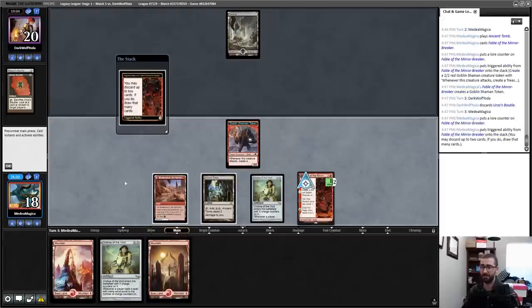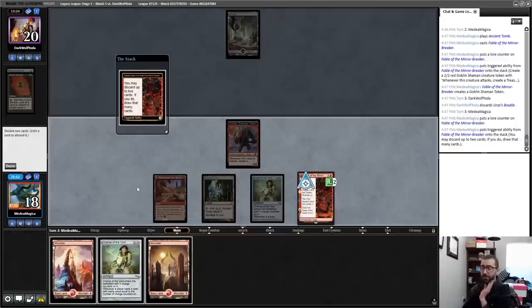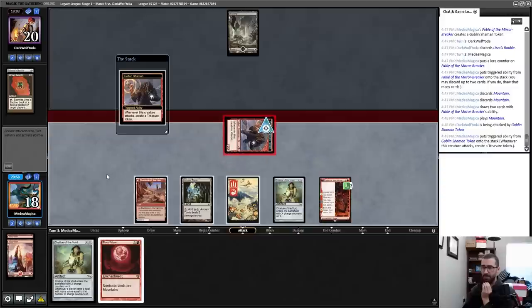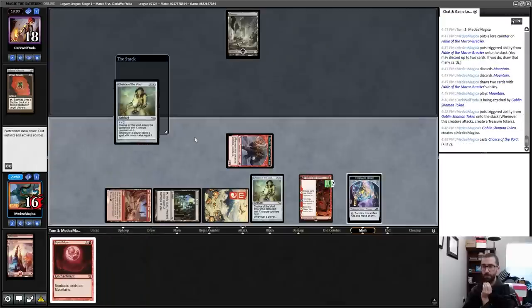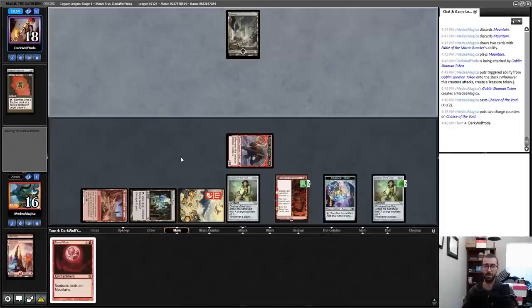They're just discarding an artifact — now I could just play Chalice on two. Yes, I'll use this ability and bin both lands, taking me to Blood Moon — I don't need to play that immediately. Crash in for two, opponent drops to 18. Putting Chalice on two disrupts the various tutors available to that deck. I'm a little confused why my opponent kept their hand — they didn't have a turn one Thoughtseize, turn one interaction, or a turn one kill.